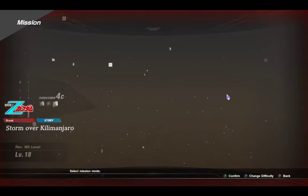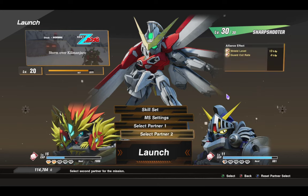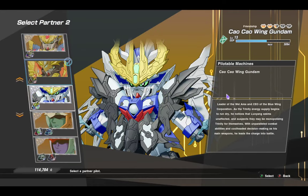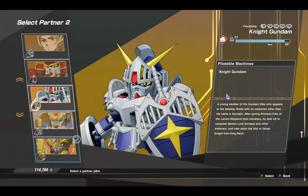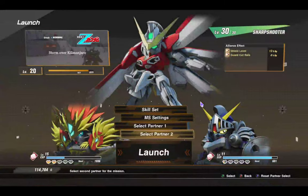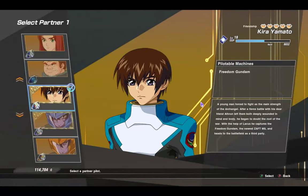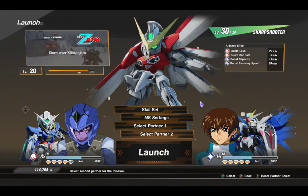So this next one I think we're going to go with Storm Over Kilimanjaro. I think I have Charmer and Piercer, and I have Knight and Sun One — actually let me get rid of Knight because I need a balance fighter. Let's just go Strike Freedom and Exia — fighter. Okay, we're good, I'll keep these two.